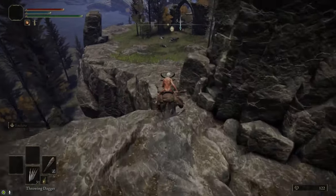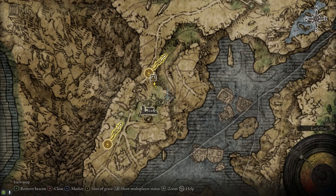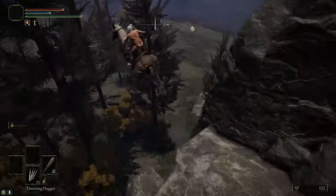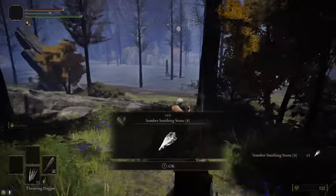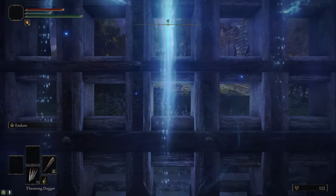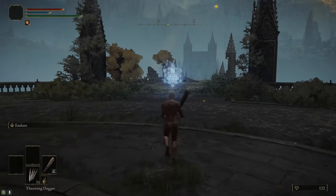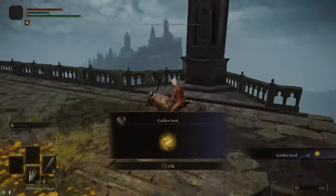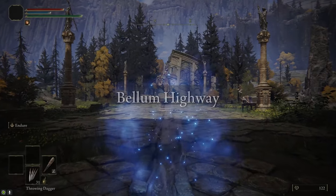Head southeast from the grace and jump over to the cliff side. Go to the end of the cliff and you can jump down safely to lake level. Head to a little shore where there's a Somber Stone 4 on a corpse — so we only need to buy one Somber Stone 4 from Iji. After that, go back to the Raya Lucaria Gate, head into the main academy gate area, and take the east gate. Go across the bridge — at the end there's a Golden Seed, make sure you grab that. Take the seal to the east gate on the Bellum Highway. Make sure you grab the Site of Grace there because we're coming back.